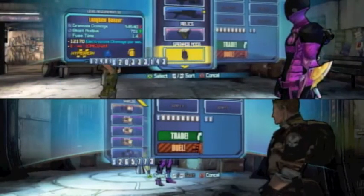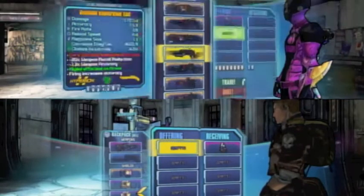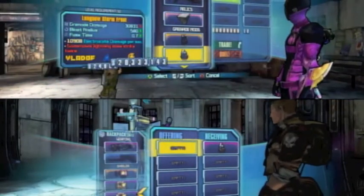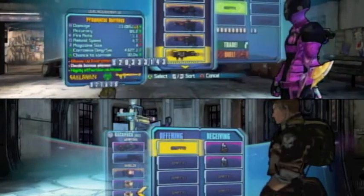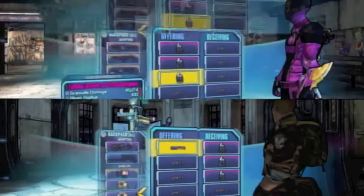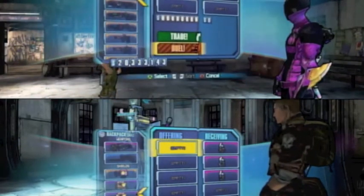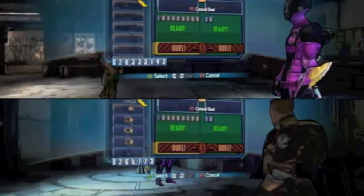This is why I suggest if you want to do a mass drop you still use the old glitch, because you can only offer four items at a time in trade. Luckily I only need three. So I'm going to put this in here and I'm going to initiate a duel. Whoever wins the duel gets the grenade mods.